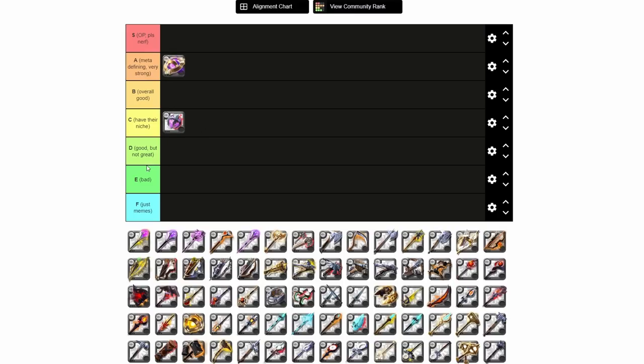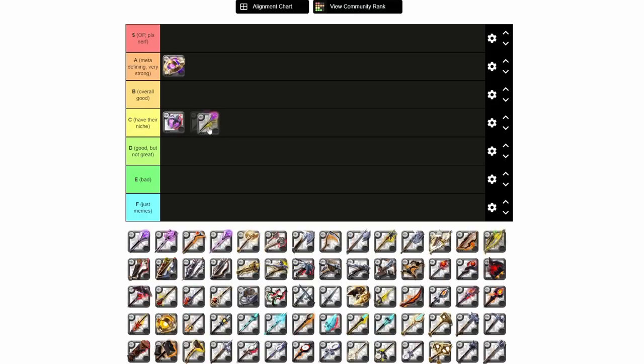Witchwork is the next one on the list, and I'm going to put this into C tier — it could maybe go B tier. It's currently not used all that much, but that's mostly because other Arcanes are really good. It does have a lot of potential and is a very good weapon, but right now it's only really used sort of nichely in the ZvZ and open world large group fight environment.